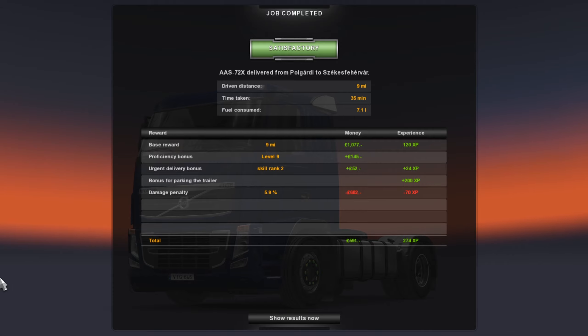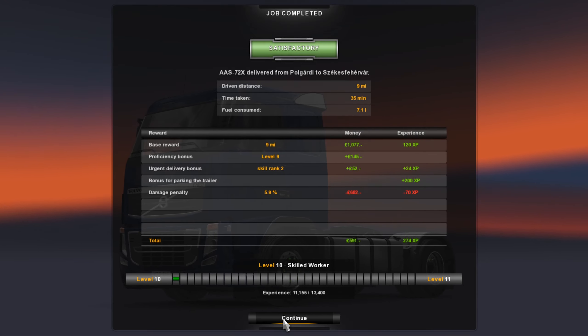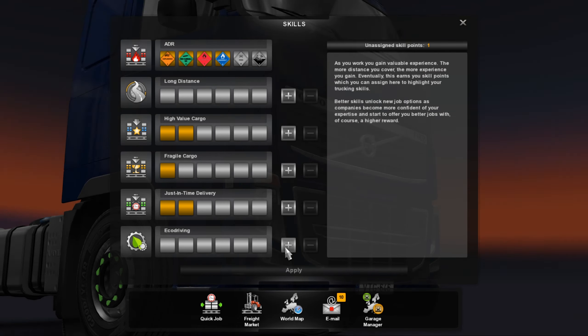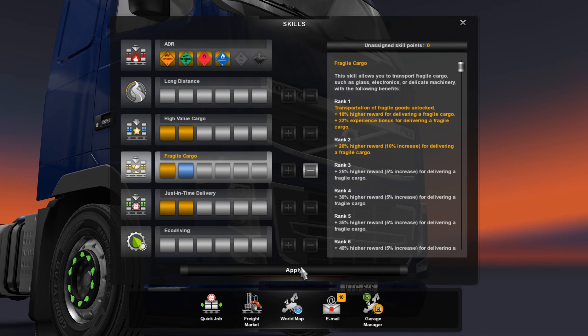Roundabout issue and the van before I got out of the depot, but I've levelled up to skilled worker! How much have we got — 591. So not exactly a millionaire now, but hey, I get a skill point. Where do I put it? There it is — another step on the career ladder. Things are coming along nicely, really starting to love this map.